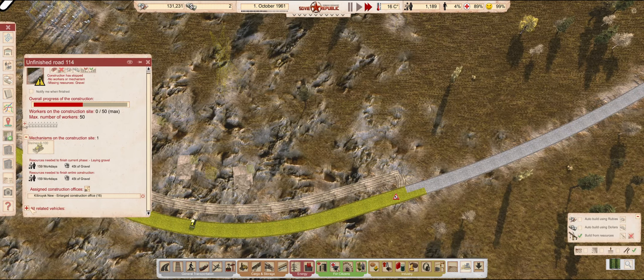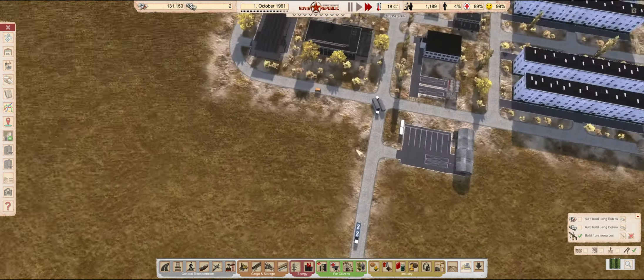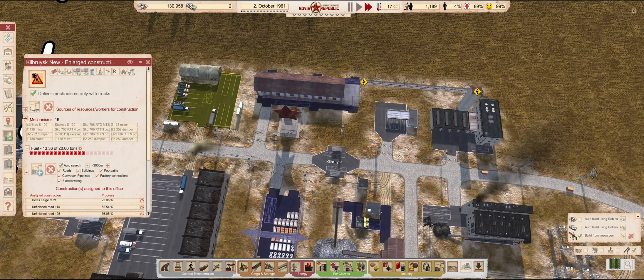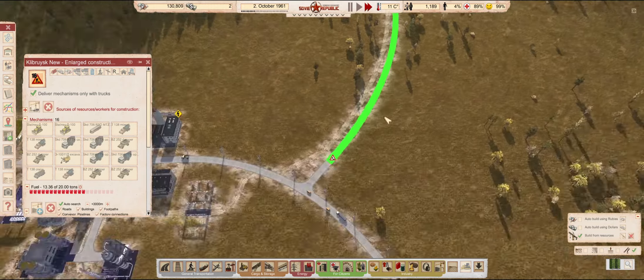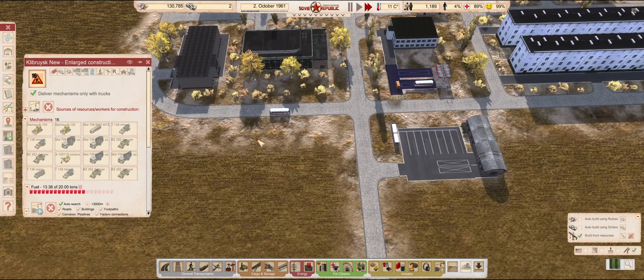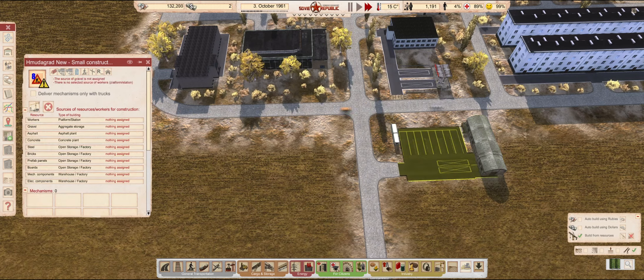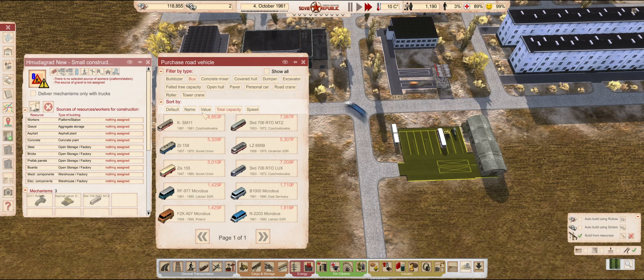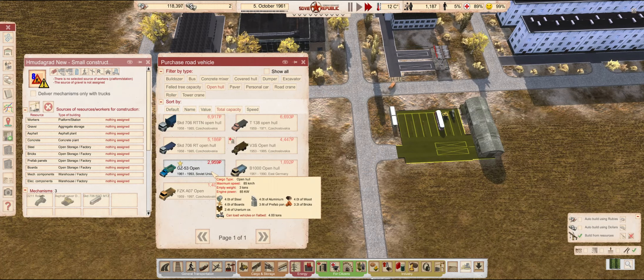The road used for our industrial imports is almost done. Although we won't be using it too much since winter is almost upon us, and that will severely impact our truck speeds — so we won't take full advantage of this before spring. I will try to make this small construction office an exclusively road-building endeavor. For this, I will reassign our bulldozers to it, also add a paver, roller, and a couple other vehicles. This will disrupt the construction of the road leading to the farms for a bit, but that's okay. Everything in due time.